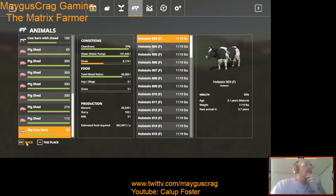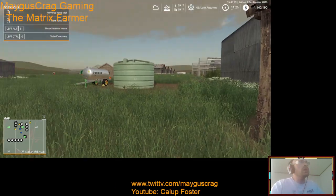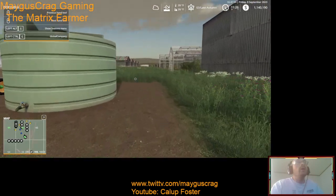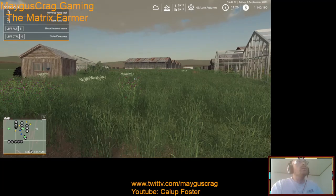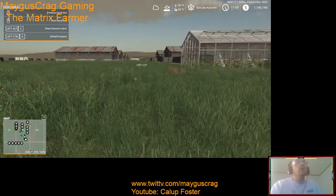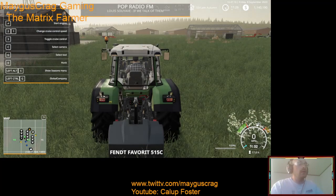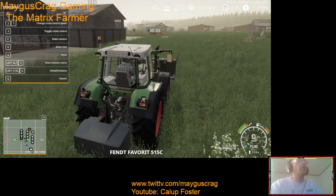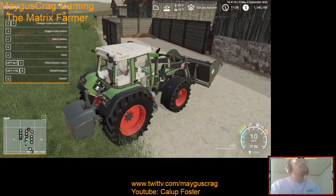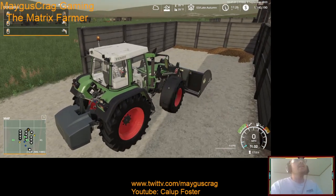Alright, let's get into this. The last time I played I believe I made a video — don't think I posted it — but I did get all of the greenhouses filled up, topped off and ready to go. So for now let's get in the tractor. I am set up for what I want to do, which is putting manure in the BGM biogas.